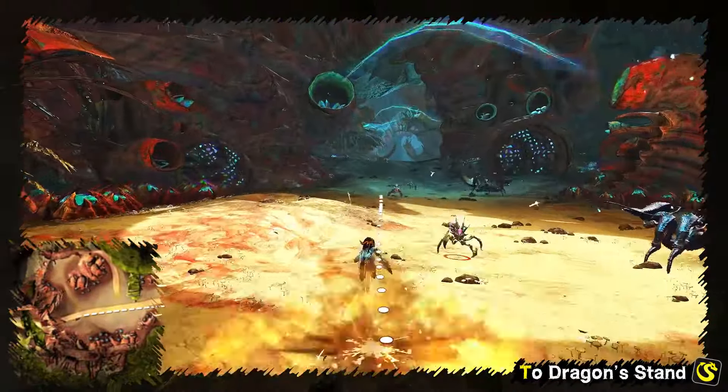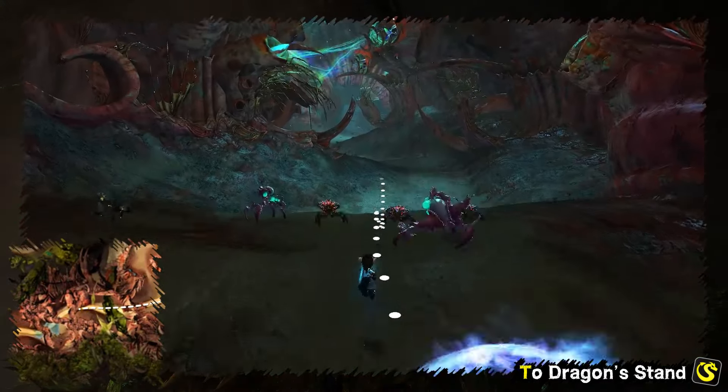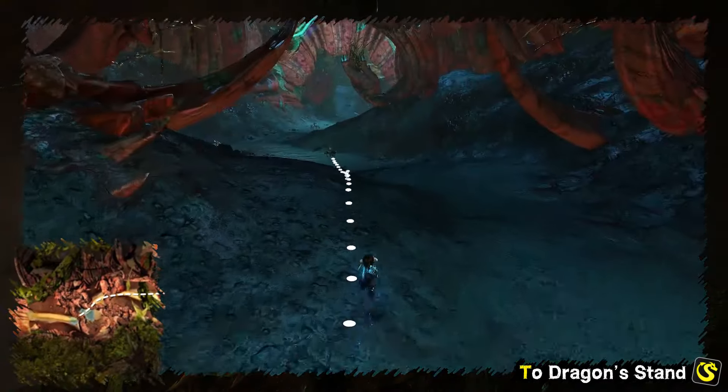If you don't turn to Ogre Camp and continue west, the lane will end up at Dragon's Passage waypoint. It's the quickest way to Dragon Stand.